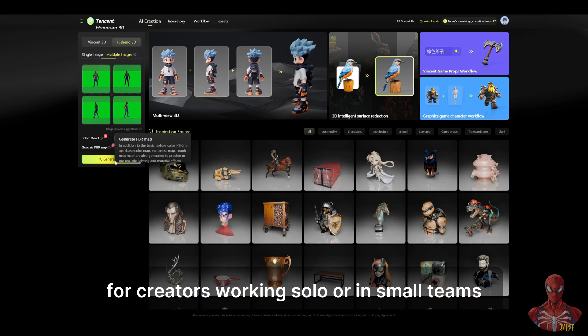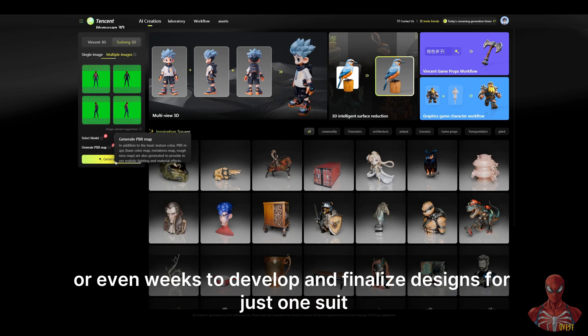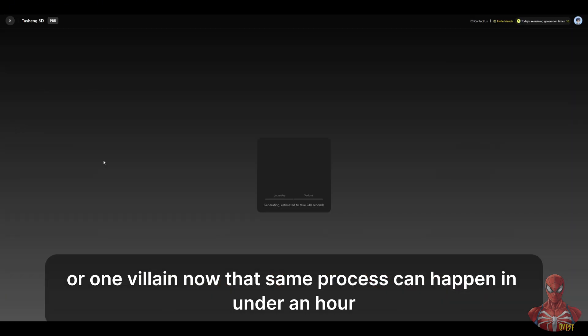For creators working solo or in small teams, this kind of speed is a huge advantage. Traditionally, it could take days or even weeks to develop and finalize designs for just one suit or one villain. Now that same process can happen in under an hour.